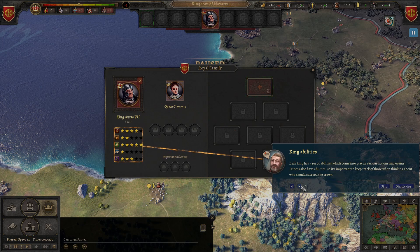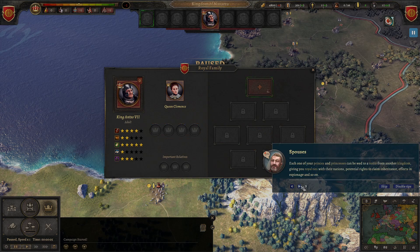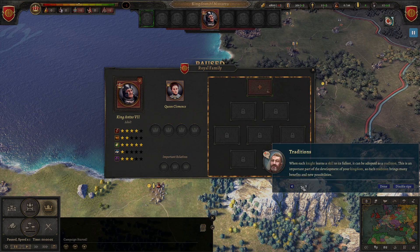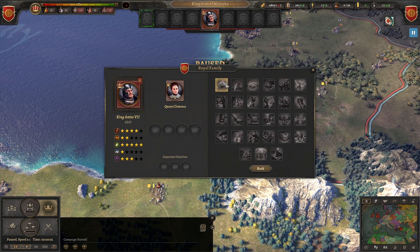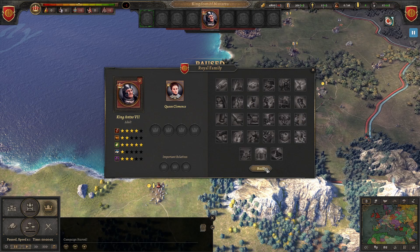He's not as good as the other one who was more balanced. The queen's abilities are added to those of your king. Those are the children, which we don't have any. You can wed princes and princesses to a noble from another kingdom. That's where you would assign an heir. Traditions — I don't have any because I have to have a knight that has learned that skill at maximum level, so that could take some tinkering.